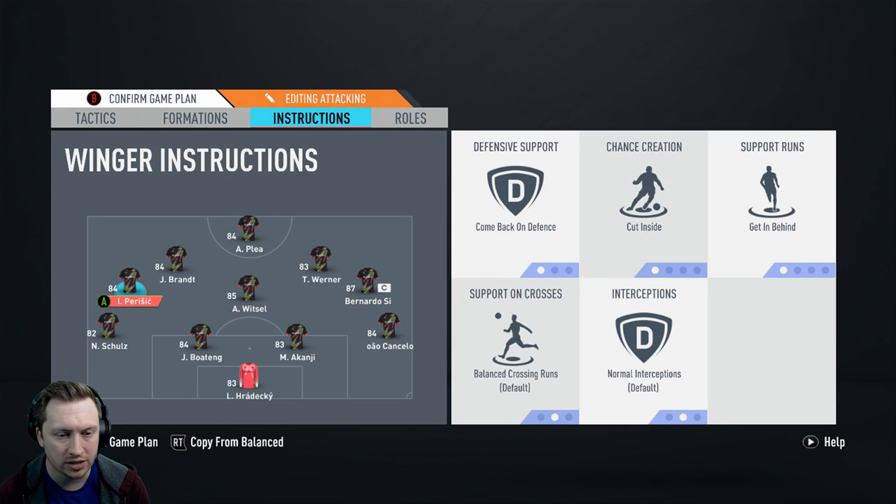Perisic has the same instructions as Bernardo Silva, and these are very contradictory — come back on defence, cut inside, and get in behind. The reason is that cutting inside means they're going to join Brandt and Witzel in that space, packing the midfield with bodies. Otherwise Axel Witzel would have to hold the midfield by himself. Having Perisic and Bernardo Silva cutting inside and coming back on defence means they'll be in and around the centre mid spots.